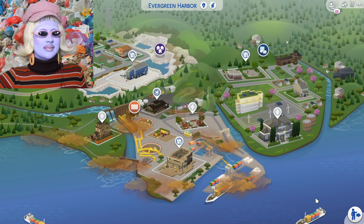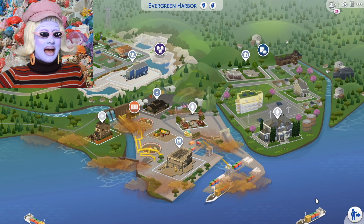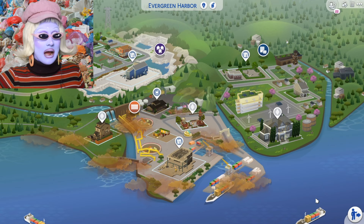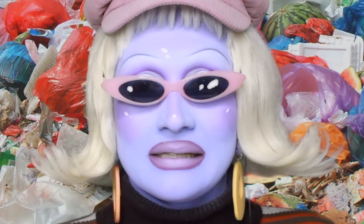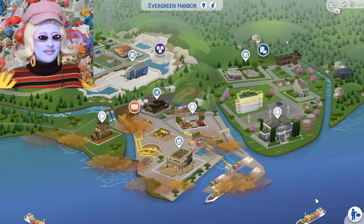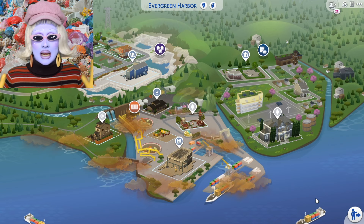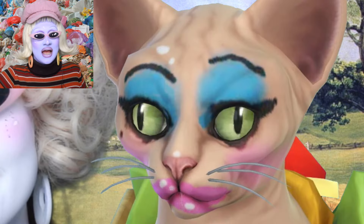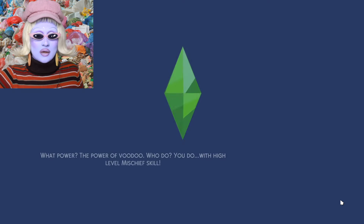This is a brand new neighbourhood that comes with Eco Lifestyle — it's called Evergreen Harbour. I'm going to be really honest: I was getting a bit bored of living in this town because everything is very grey, very modern, very Ikea-esque. I don't feel like my Sims fit in there. Stunning Pancakes, Bob Pancakes, Cranky Pancakes, and Becky the Cat have all moved into a trashy little dump area in Oasis Springs, and they are living on a junkyard.